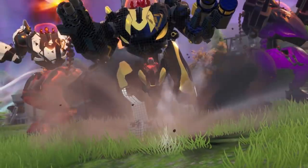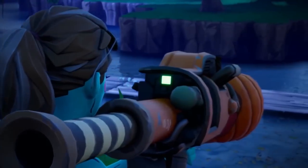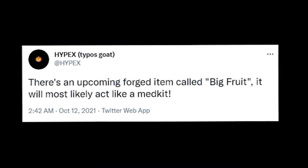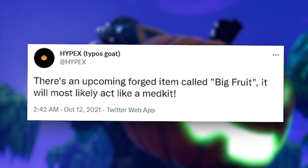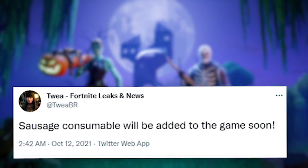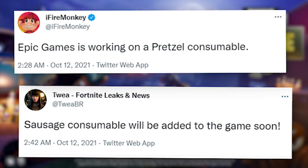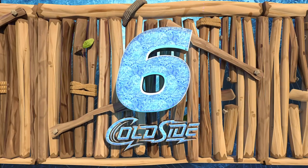For update number five, Epic is planning to add new consumables. The best one is called the big fruit, and according to Hypex it will act as a med kit, making it super overpowered and actually worth carrying. Other leakers have also found a sausage consumable and a pretzel consumable - these likely give health, but they could have some other effect too.